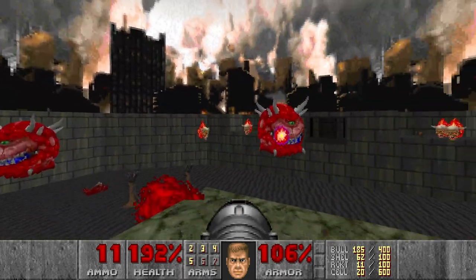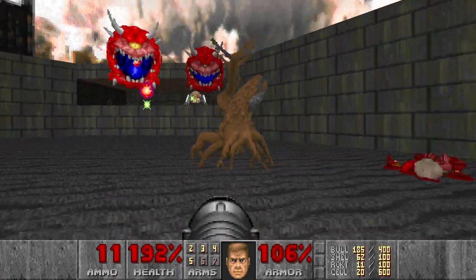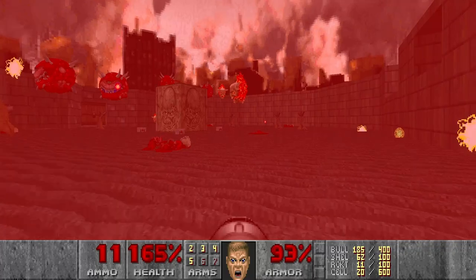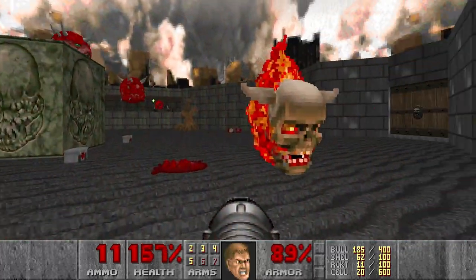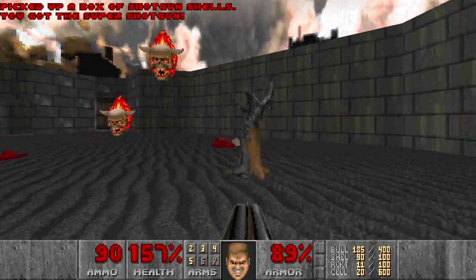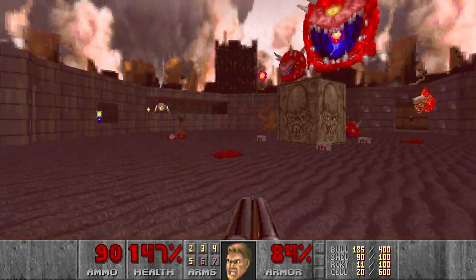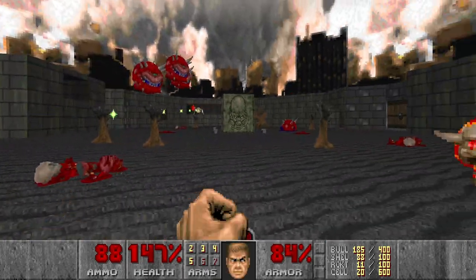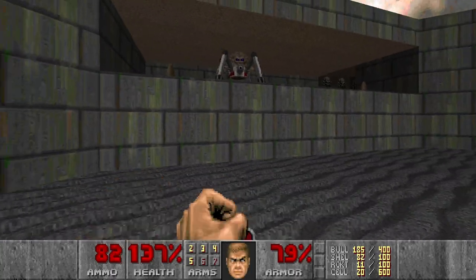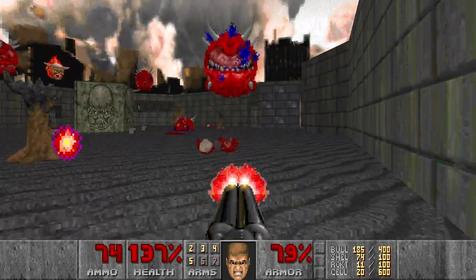Now we are here. I want everything to infight, especially the arachno. And in the meantime I can lower the super shotgun. Come on, let me out. And then we can kill some of the stuff, especially the arachno if he doesn't want to infight. Or maybe lost souls. Kill everything for me. Or I just can kill everything myself - there's not that many enemies here.